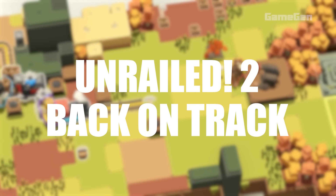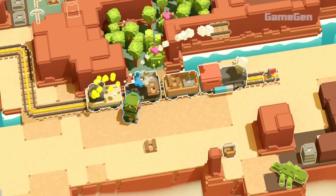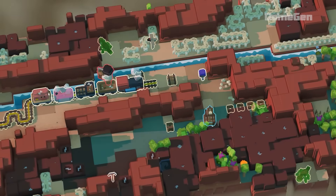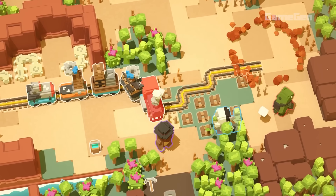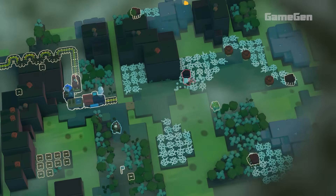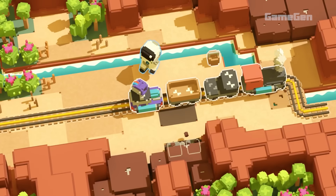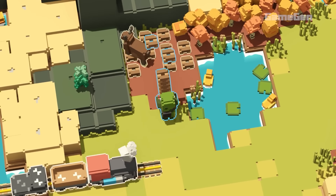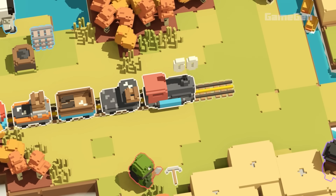Unreal 2 Back on Track is gearing up for its early access launch on November 7th, 2024, and is expected to stick around in this phase for about a year. If you're a fan of chaotic multiplayer fun, this game is all about teaming up with friends to build tracks for your train while it's still rolling. You'll dive into new procedurally generated worlds that come with their own stories and branching paths, so every run is unique. The game also features a fun terrain conductor mode, letting you create and share your own custom maps with the unrailed community.